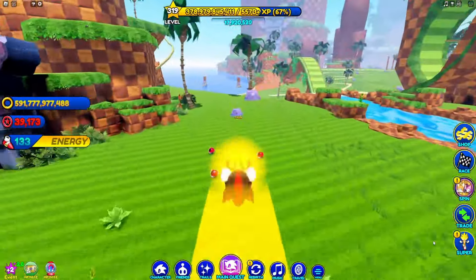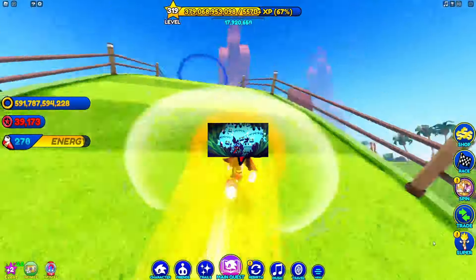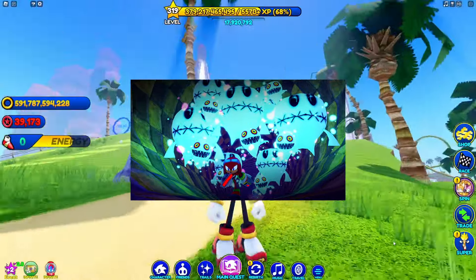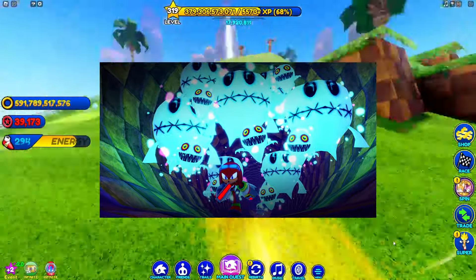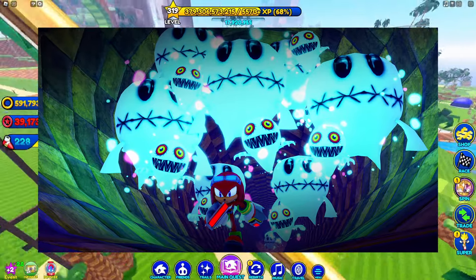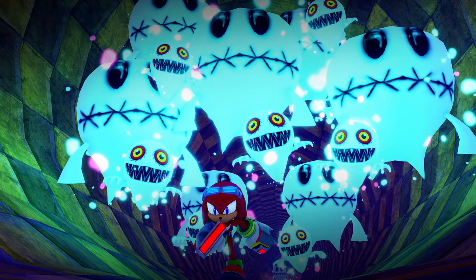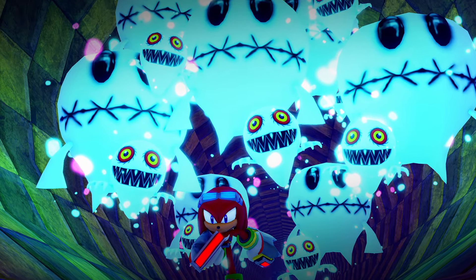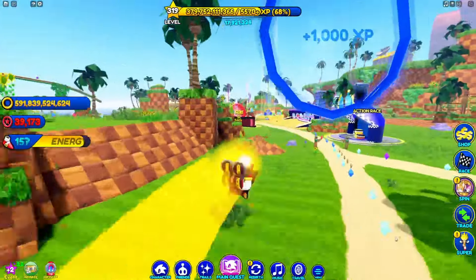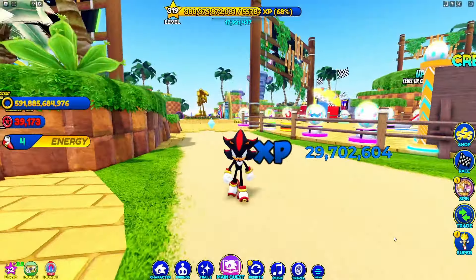Speaking of more Halloween stuff, we have this Adventure Knuckles running away from all of these ghosts. If you guys don't know, these ghosts are from SA2 — and the skin I'm wearing is actually from SA2 too. This screenshot looks so good, and for one reason only: the lighting. The lighting looks so spooky, it looks like I'm inside of a haunted house. I'm so excited for this event.